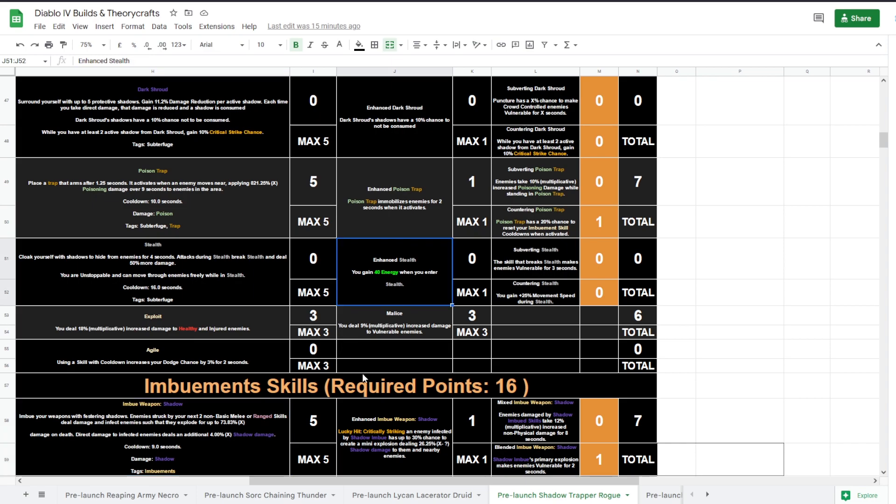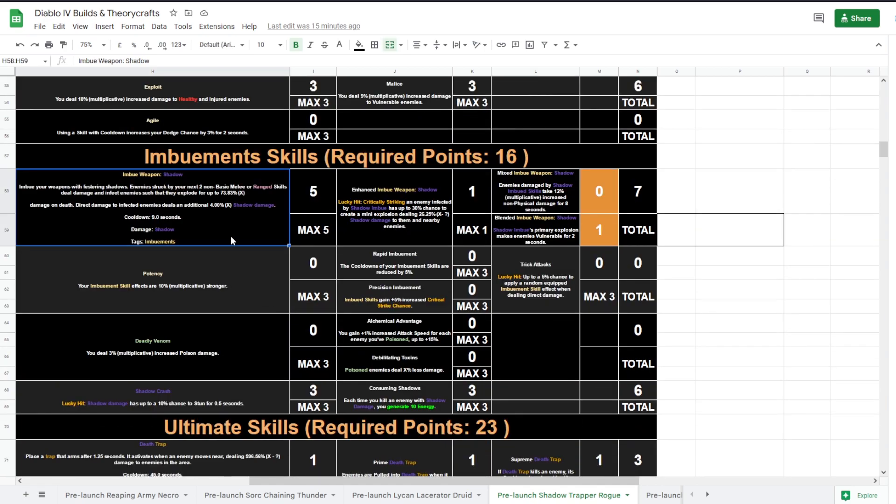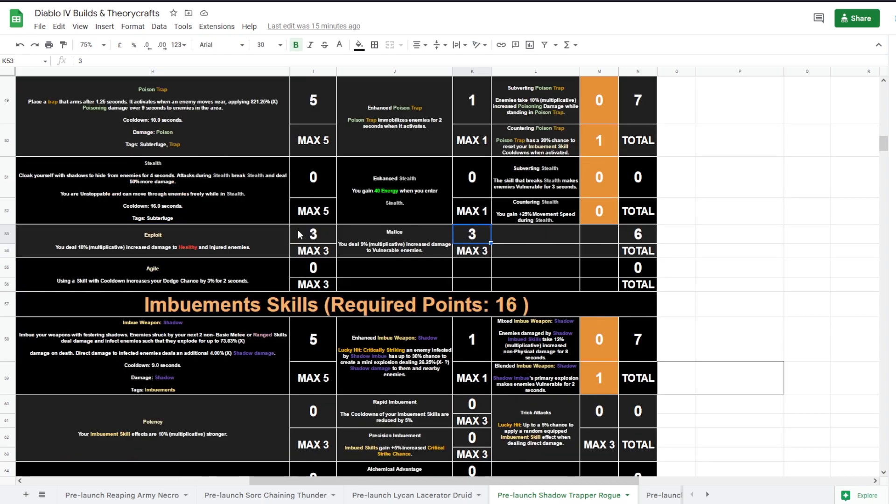For Stealth I would take these two upgrades, and for Dark Shroud I would take this one — and if you can keep those two shadows up, take this one; otherwise take that one. These are must-get things for the setup. Make sure your initial hit is 18% stronger — I think that's 18% with three points total, not 18% per point.